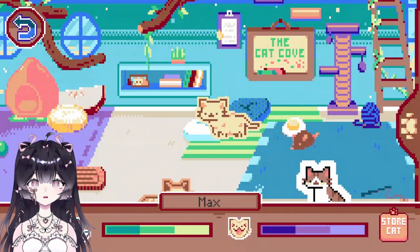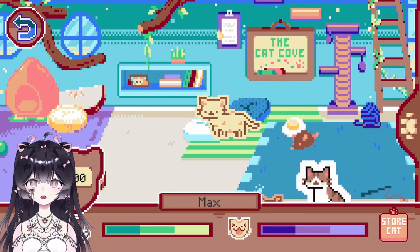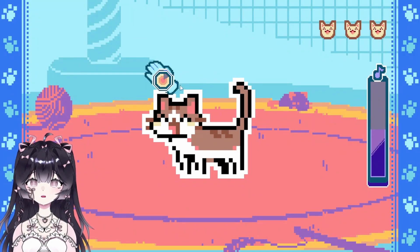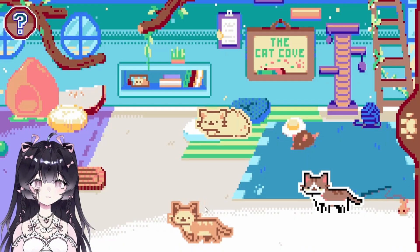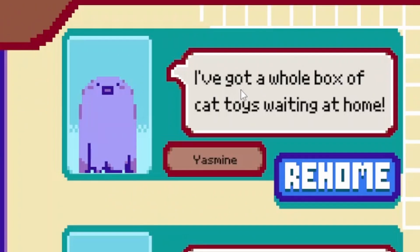Max has 75 out of 100 affection. Let's keep playing one more time — I think I'm getting the formula for this game: just feed them and play with them, then rehome them. Taking care of cats is so easy — I'm kidding. Let's rehome Max.